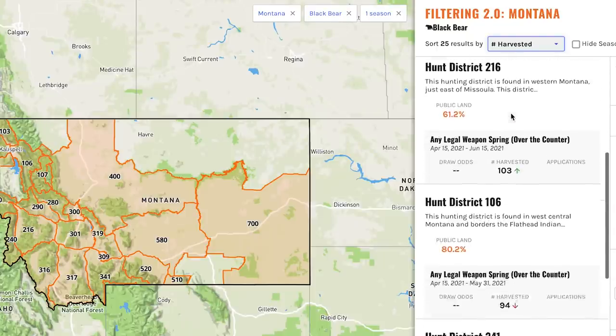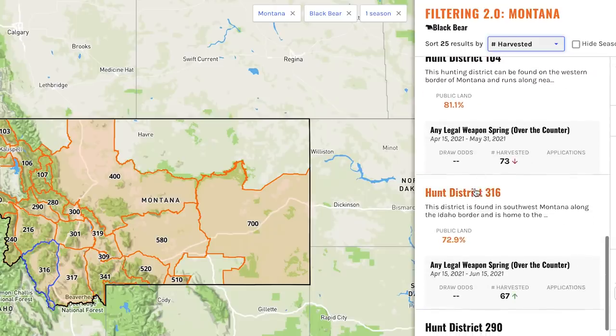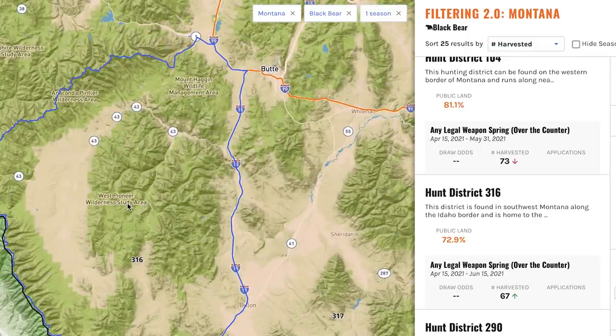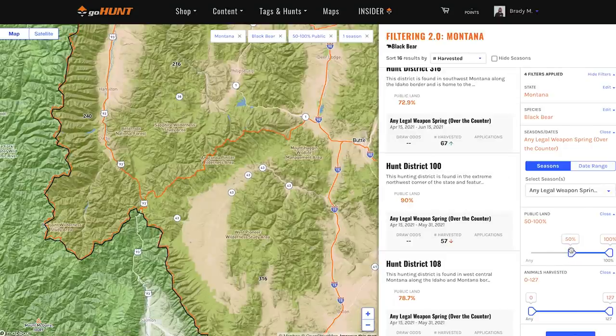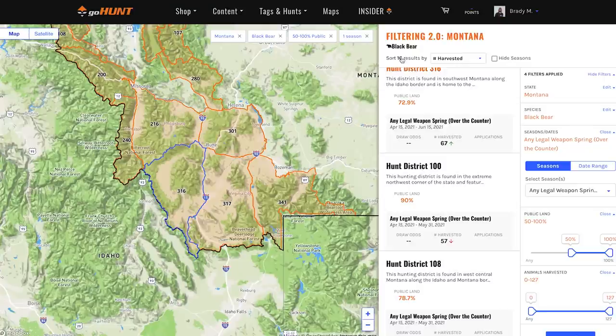Again, I might want to look at some of the units that aren't at the very top, because the top ones are going to attract a lot of people who see there were a hundred-plus bears killed last year. So I might scroll down, look at a couple of these, highlight over them, see where they are in the state. I can also zoom in on Filtering 2.0 to see some terrain features where I might assume bears are going to be. From there I might narrow this down further by 50% or more public land, and now I went from 25 units down to 16.